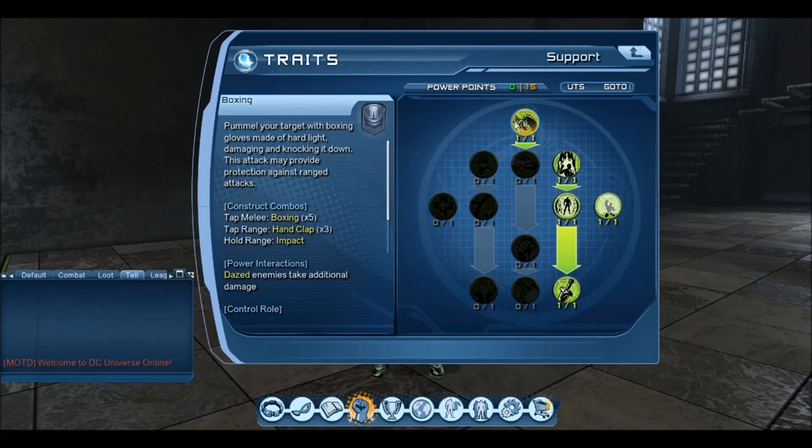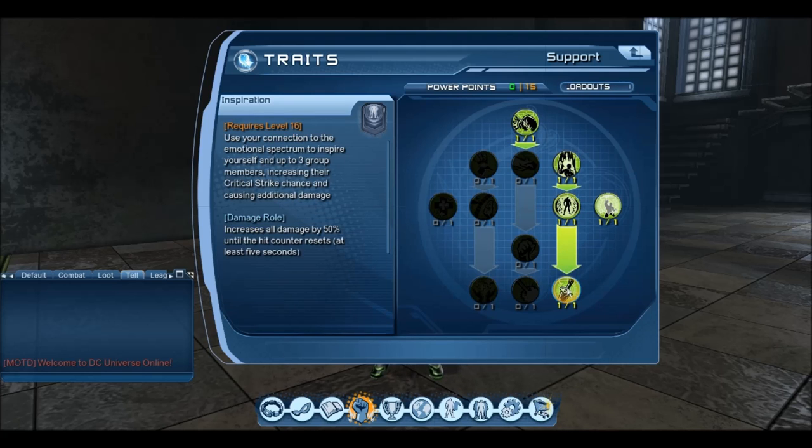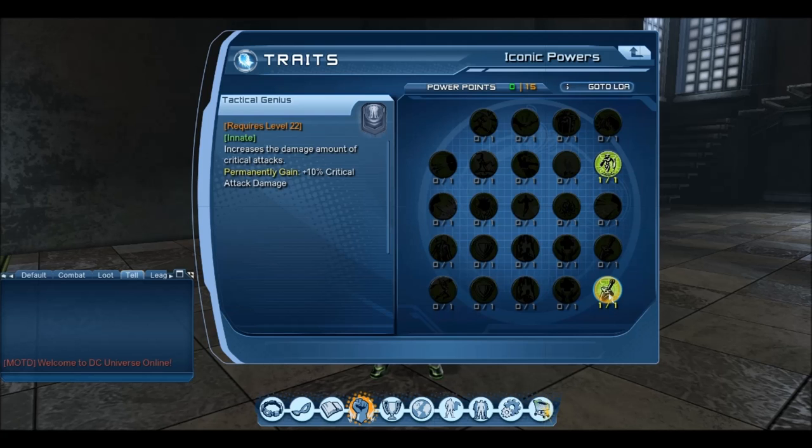For the support tree: boxing, recharge, and trap, inspiration. You have to put a powerpoint in one of these to unlock inspiration. What I've done is put a powerpoint in Tactical Genius and Rebel Psychic. I didn't put a powerpoint in the other one, and I'll explain why in a minute. Doing this allowed me to get everything I wanted to maximise my DPS.